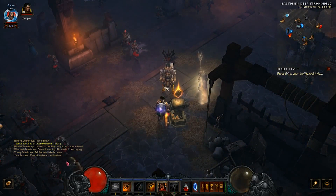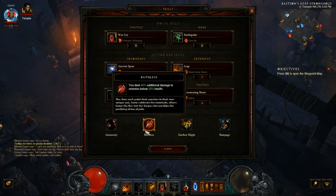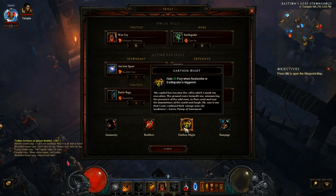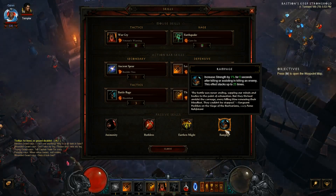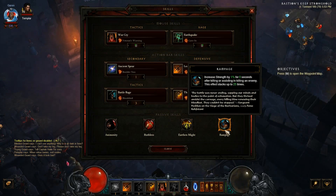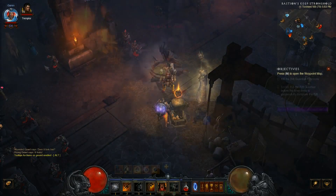For passives, you're going to be using Animosity, which will increase your fury generation by 10% and increase your maximum fury by 20. Ruthless will make you deal 40% additional damage to enemies below 30% health. For your third passive you'll be using Earthen Might, which gives you 30 fury when an avalanche or earthquake is triggered — since most of your skills do this, it's very useful. Finally, Rampage will increase your strength by 1% for every kill, stacking up to 25 times for basically a 25% strength increase.